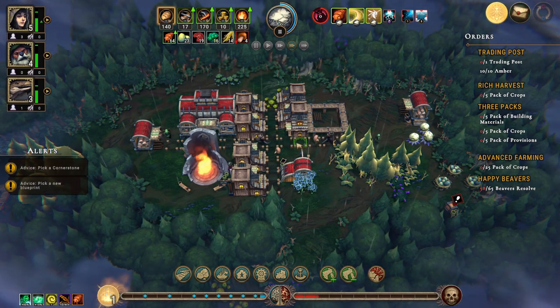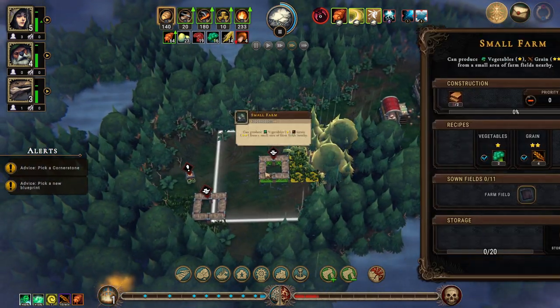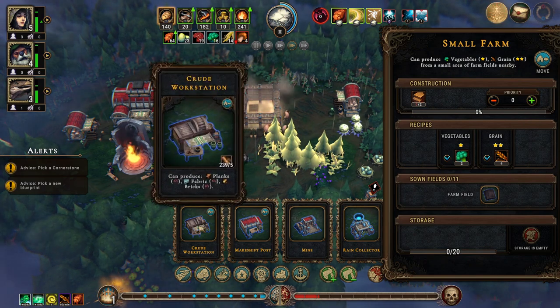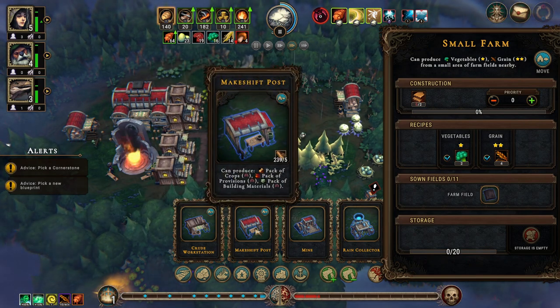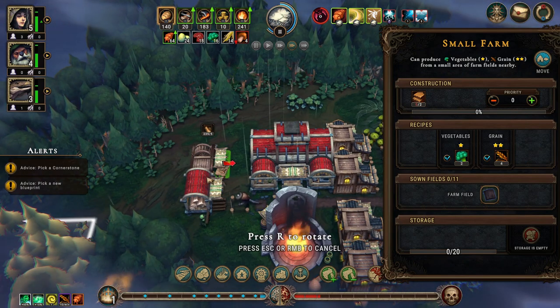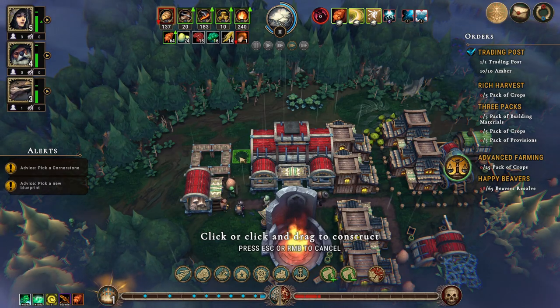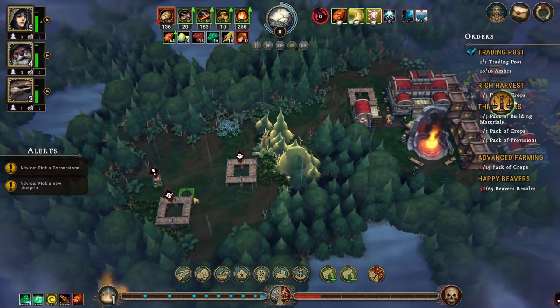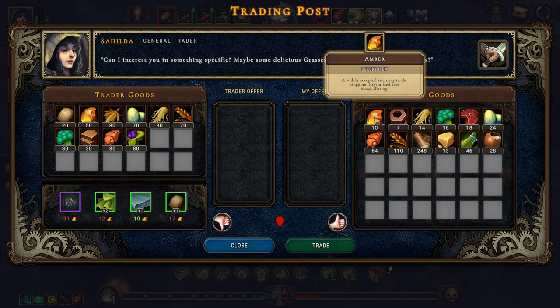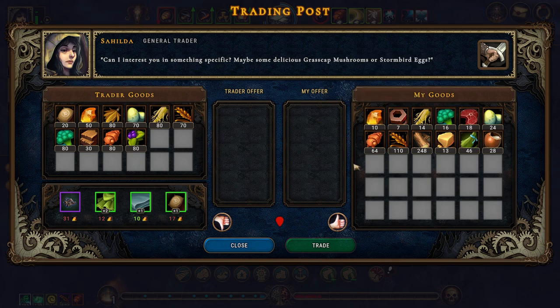We have our extra housing. The trading post should get built but we need a crude workstation. Let's build that here. The trader is here - let's see. We have 10 amber but I'm keeping that for the Queen. We have a lot of grain because we're getting the 10 grain per minute.